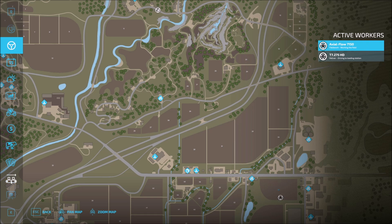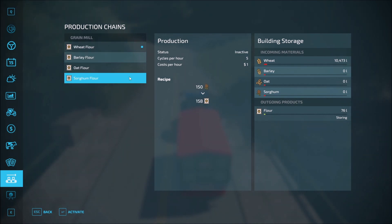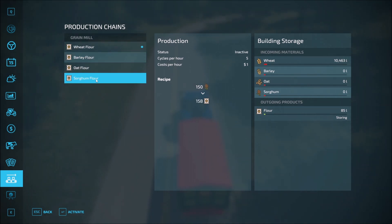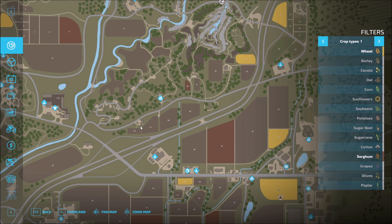I want to come over to our production chain — now you can see cycles per hour on the wheat flour: we've got five. We've got our cost there, and here's how much we're dealing with. Look at the huge amount that we can handle. We're perfectly fine there — it looks like a shared amount. Let me make sure all these are deactivated — it had me a little worried. There's our flour — we're storing it right now, and that's because we do not want to sell it. We want to send it forward to the next link in the production chain.